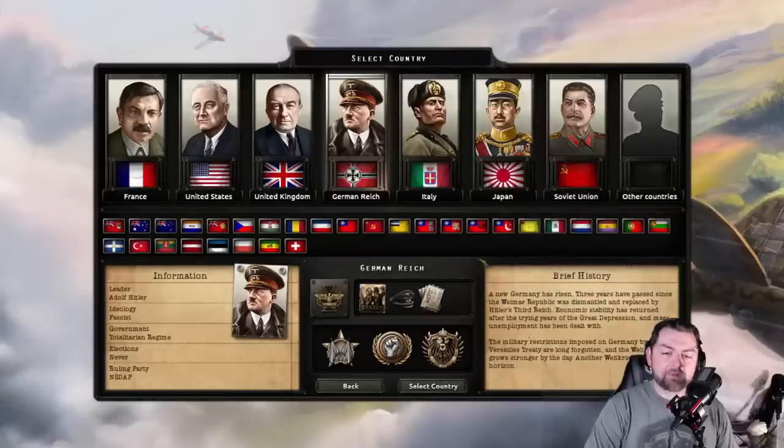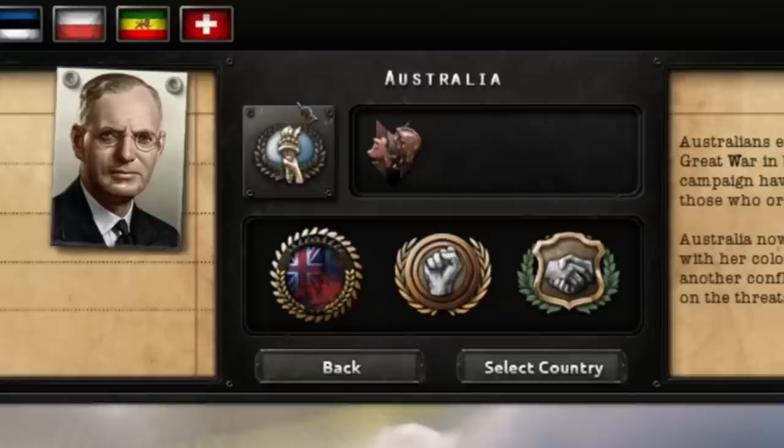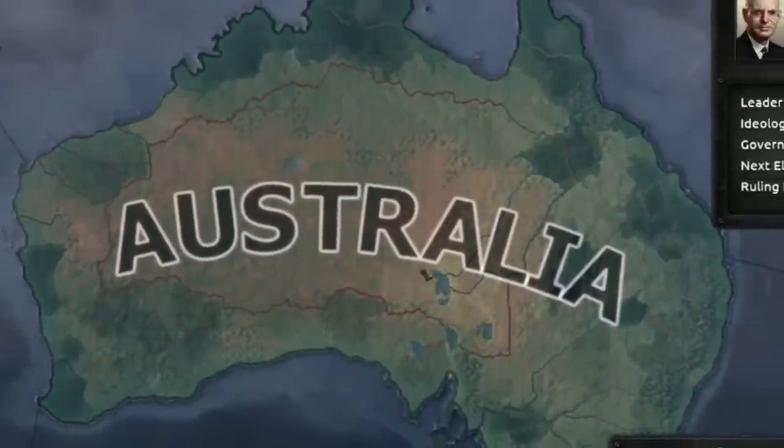Hello everyone, it's Takuya here and welcome back to a Hearts of Iron 4 game. For the last couple videos, we've kind of been on a little bit of a Commonwealth binge. We've done New Zealand, we've done Canada, but there was one that everyone was demanding to play that we haven't actually done yet: Australia. A terrible hellscape where it seems like every single piece of wildlife on the continent wants to kill you.